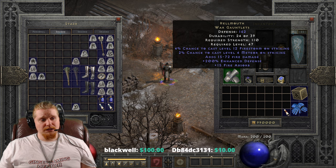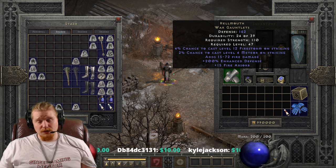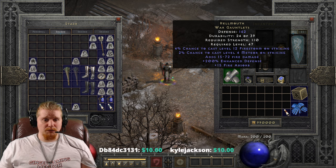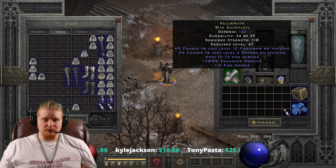Same thing goes for the Firestorm - if you were a Druid, you could beef up the synergies and increase the damage of Firestorm, and make the synergies pop off and do pretty nice Firestorm damage. But it's not going to be amazing, especially with only a 4% chance on level 12 Firestorm and a 2% chance with the Meteor.